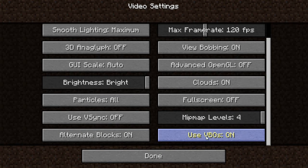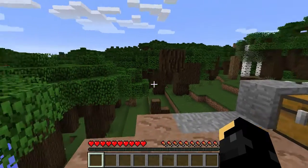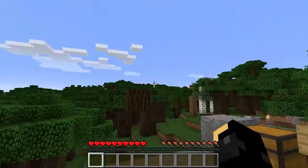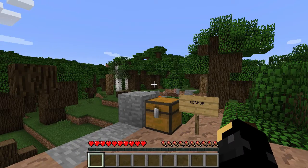Now it's this bit down here which is 'Use VBOs' on — that's Vertex Buffer Objects. It's supported by most newer graphics cards. And with that on, in most cases you should get a higher framerate, though some people are saying that they don't. With this currently turned on the area I'm standing in I get a framerate of 189 frames a second roughly. Turning it off I get about 134 in this particular area — quite a lot going on with all these multi-layered leaves and everything. So in my case it gives a pretty nice improvement.